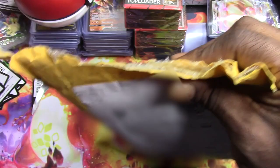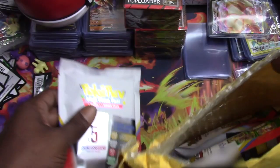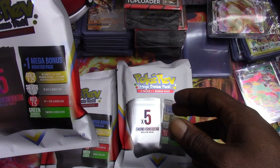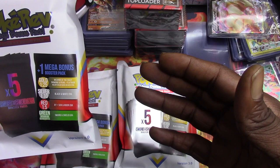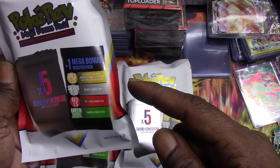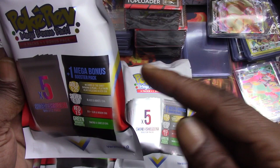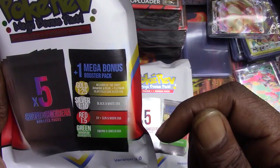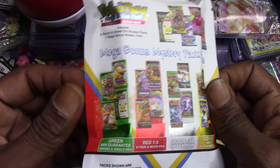Finally they are here guys, I finally was able to get some Pokey Rev packs. I got four - we're gonna open these and we are going to pray for a gold pack. You get five short and sealed era packs and then one bonus booster pack. A gold pack will be a Wizards of the Coast diamond and pearl platinum heart gold and silver era. A silver pack will be a black and white era, a red pack will be sun and moon, and the minimum guaranteed is a sword and shield era. So there's six packs in here.